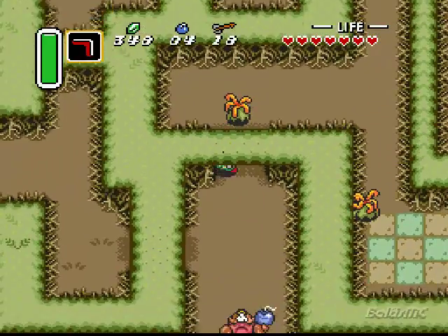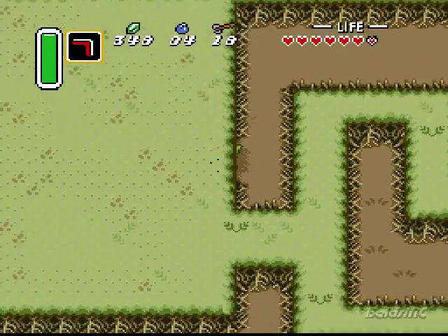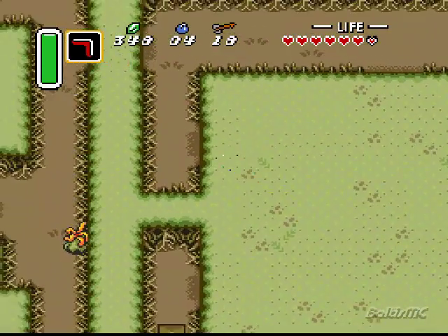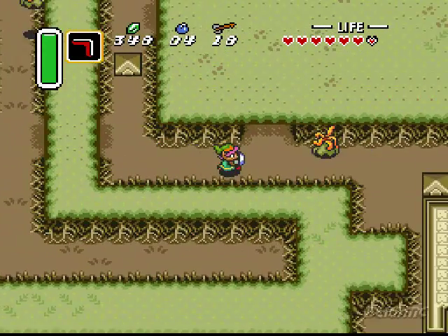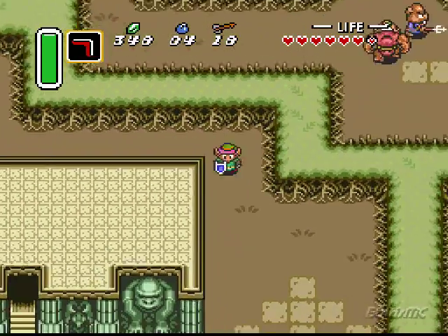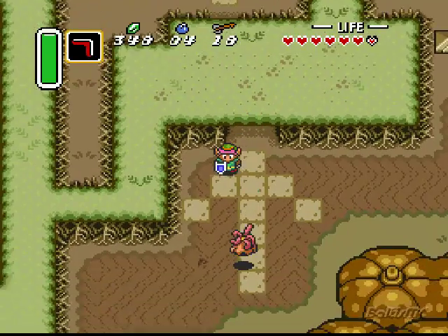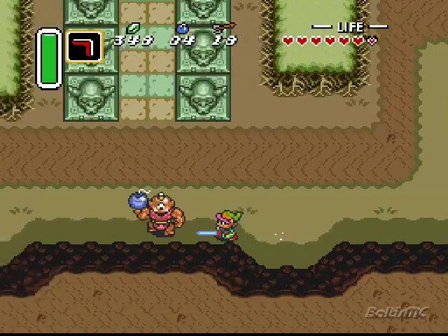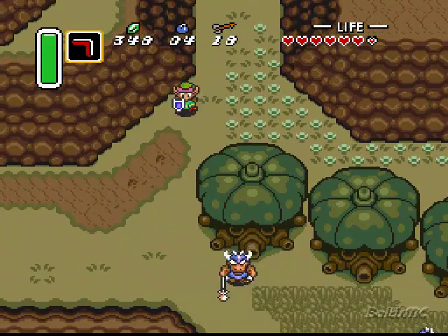Alright, screw you guys! So let's go ahead and head over this way. I think we'll be able to take down another dungeon in this episode. Yeah, I'm going to head through here pretty quickly, since I don't need to collect any heart pieces or any of that crap, things are going to go much faster. Got to make it to the end of the game before you know it! Watch out, Bomberman! I don't want to get hit by that guy — he takes off three hearts.